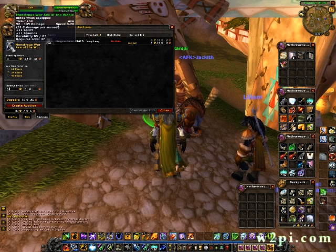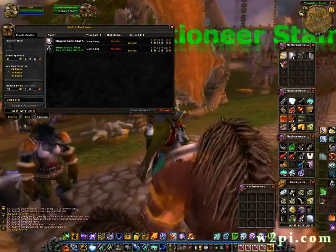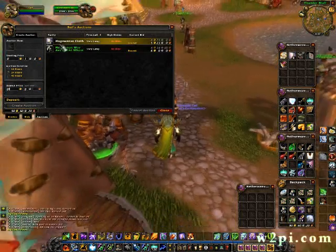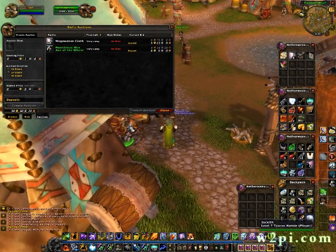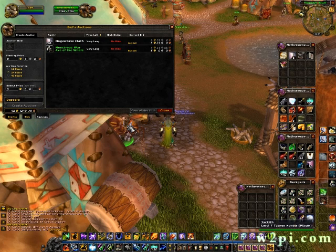Some stats on the item make it better than others, so someone will choose your axe. Prices change every day, every week, all the time — it's kind of like a mini stock market. You want to buy low, sell high.